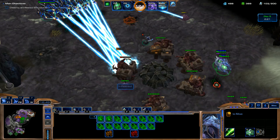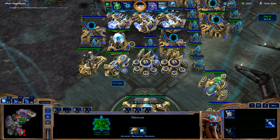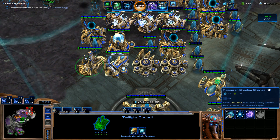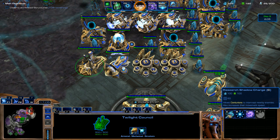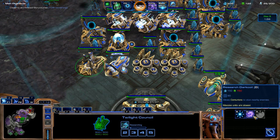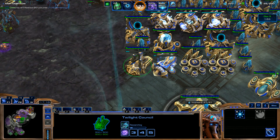You mass a ton of Void Rays and the damage is incredible, especially after you have Attack Upgrades Level 3. I'm going to put our Chrono Boost on our Forge to get Shields Level 3. And now I'm going to start getting upgrades for the Centurion: Shadow Charge allows Centurions to intercept nearby enemies and increases their movement speed, and Dark Coil allows Centurions to stun nearby enemy units.